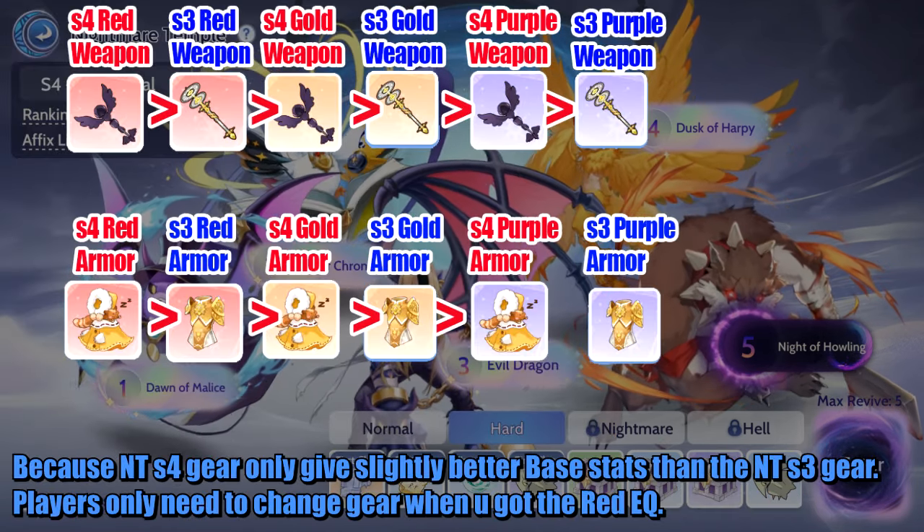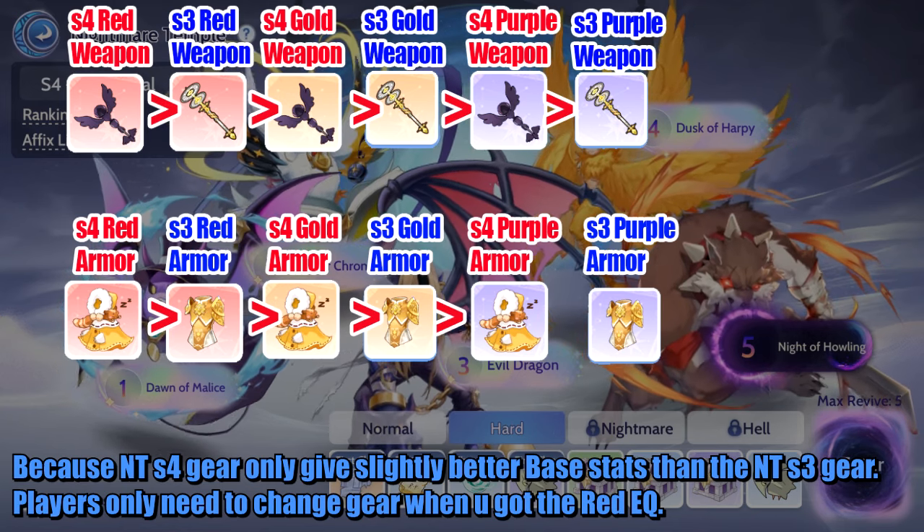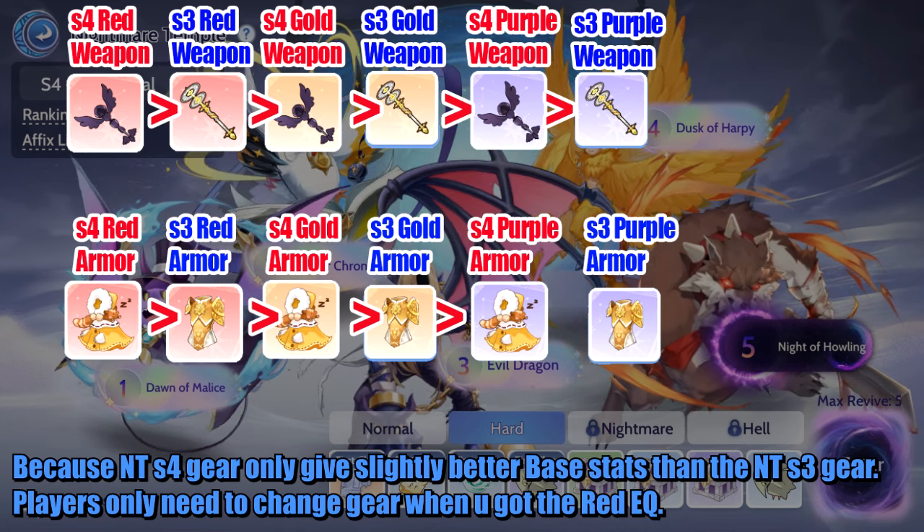Because Season 4 gear only gives slightly better base stats than Season 3 gear, players only need to change gear when they get the red quality gear.